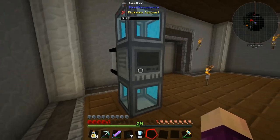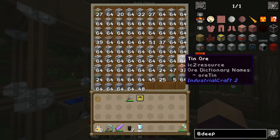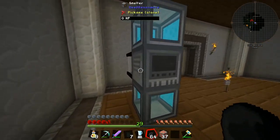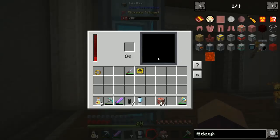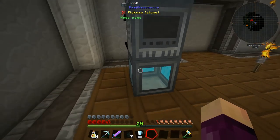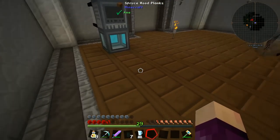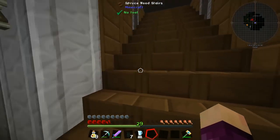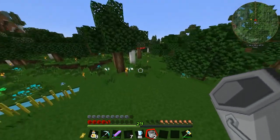We put the resonating ore into the smelter's second slot, and redstone flux into the buffer. We have 37 resonating ore in the chest which is nice. The key tip: you want to keep the bottom tank about half full at any given time because that gets you the purest liquid possible. We can do stuff after the fact to make it even more pure, but keeping it at half full during this process gets the best quality output.